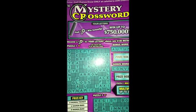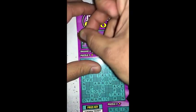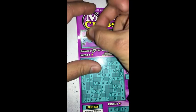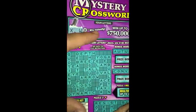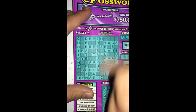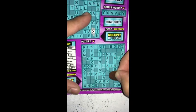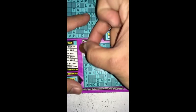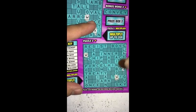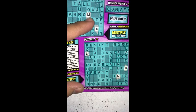What's up guys, back again, got the $10 ticket mystery crossword. Let's go ahead and get started on it. First two letters: X and W. Let's see what we get on puzzle one with X and W. I think that's about it for that. Puzzle two, X and W — gotta get three words on this one to get a winner.